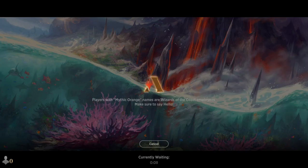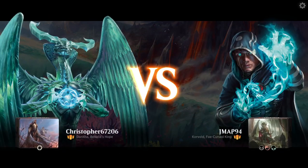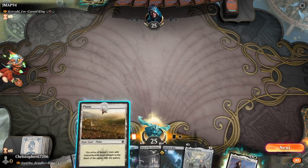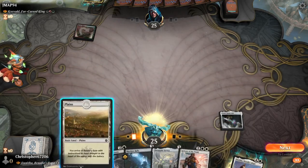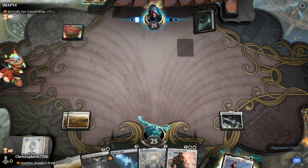The main facets of the set have been out for a while. If you go check out the standard metagame right now, you have Monoblack at number one, Grixis Midrange at number two, Jund Windgrace at number three, Rakdos Midrange at number four, and Esper Midrange at number five. If you look at all of those, black and red in particular are really, really popular at the moment, but black is by far and away the most popular color in standard.